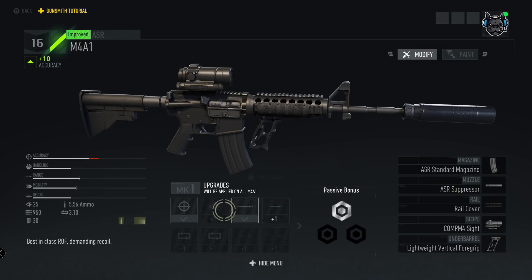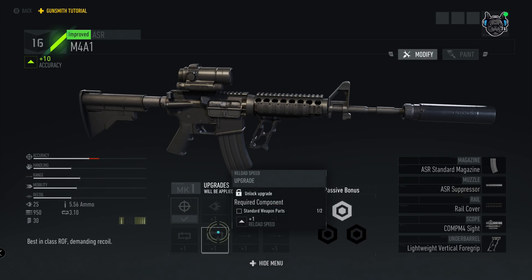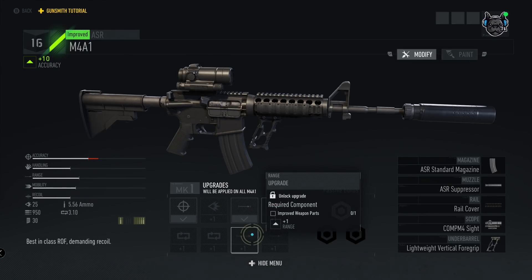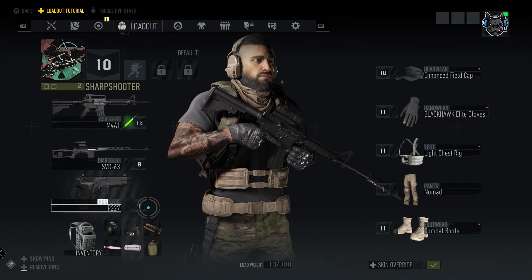Some upgrades require metal parts, some require assault rifle parts, and some require standard weapon parts. So how do you get these components so that you're able to upgrade? That's where you have to go into your other weapons and deconstruct them.